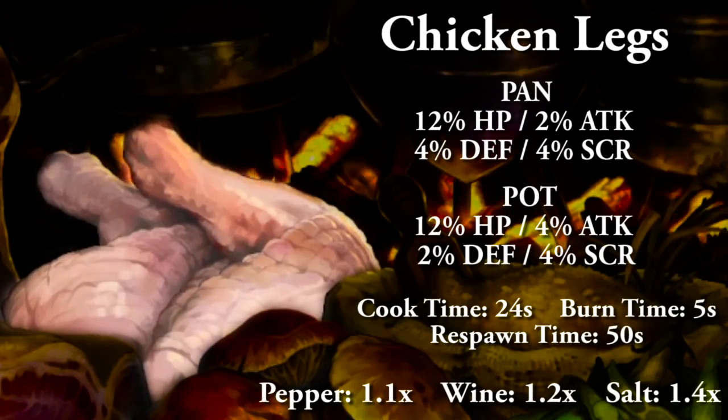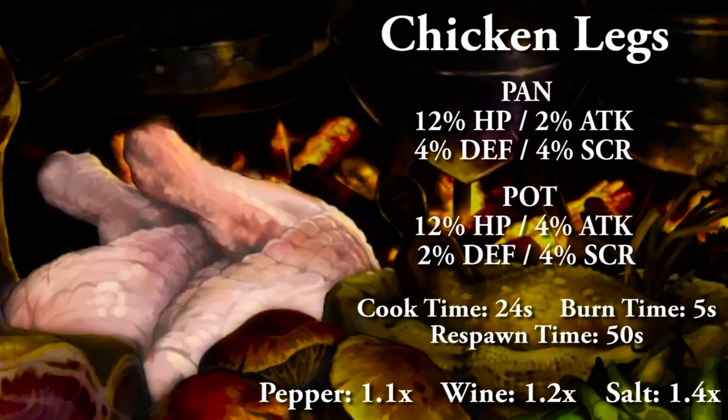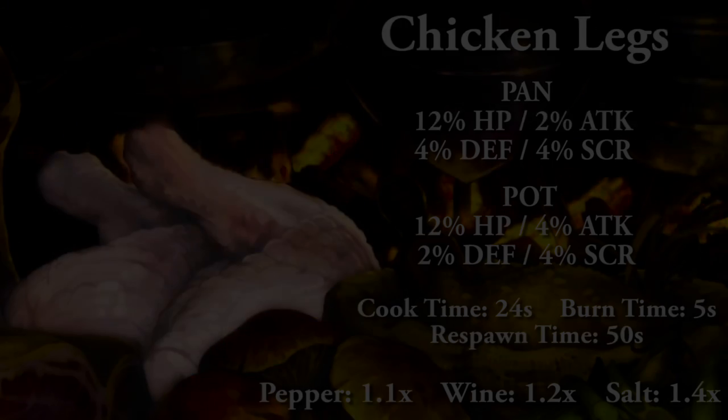Chicken legs cooked in a pan: 12% HP, 2% attack, 4% defense, and 4% to score. Cooking in a pot: 12% HP, 4% attack, 2% defense, and 4% to score. Full cooking time 24 seconds, burn time 5 seconds, and respawn time 50 seconds. With spices: salt is 1.4x, wine is 1.2x, and pepper is 1.1x, also capping out at 1.7x.